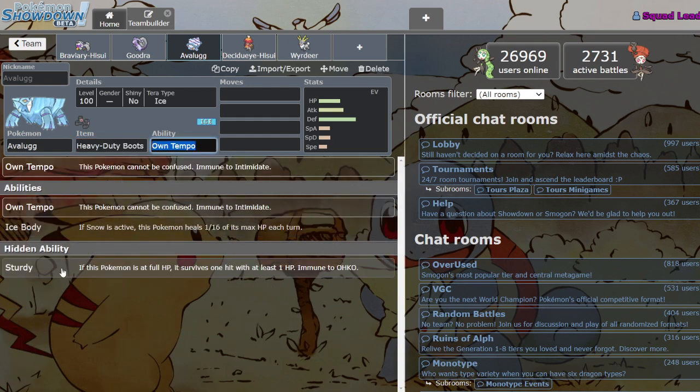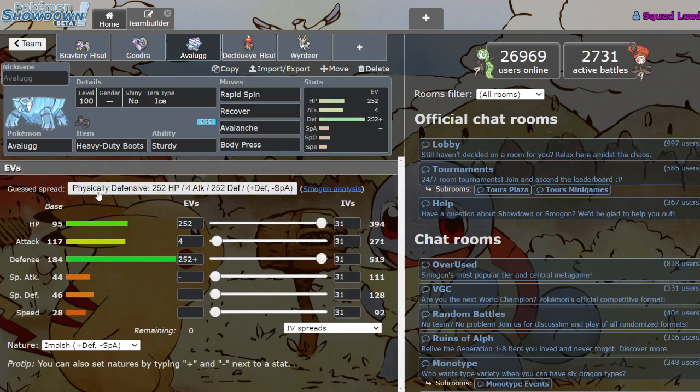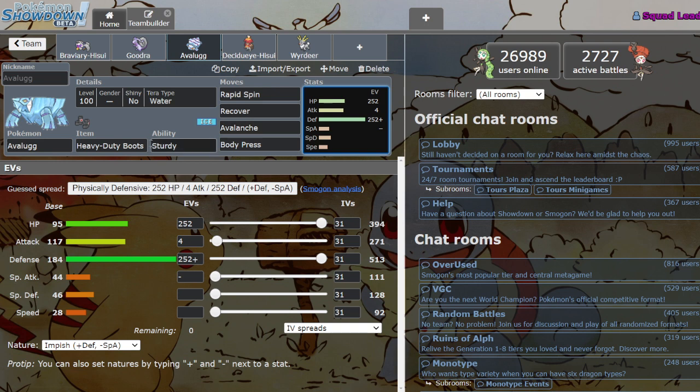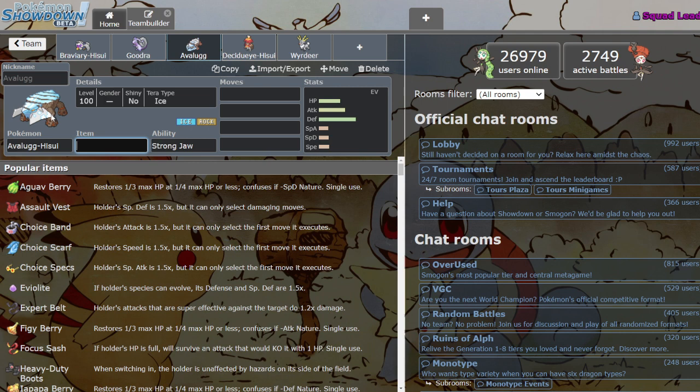With regular Avalugg you do Heavy-Duty Boots, Sturdy, Rapid Spin, Recover, Avalanche, and Body Press — that's all you need. The Ice type being bad is handled by Terastallization. I just think regular Avalugg is better — sorry Hisuian Avalugg, you tried. It's the only Mon on this whole list that I cannot recommend in good faith, because I just don't think there's any reason to use him if I'm being honest.